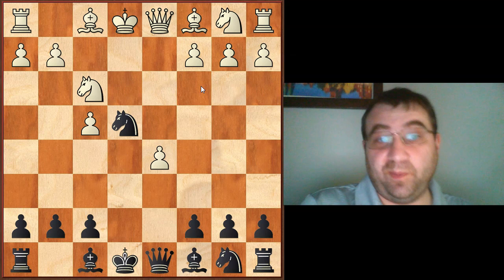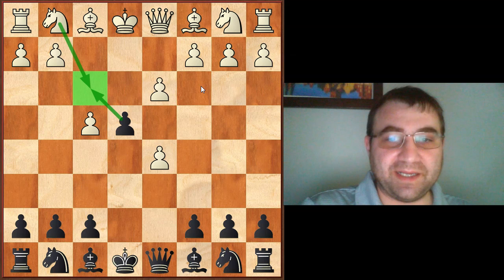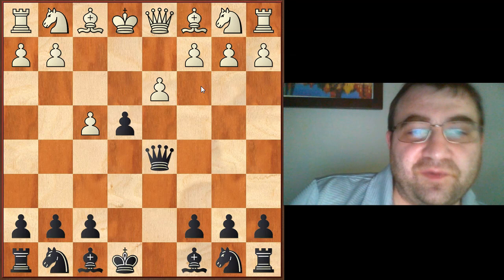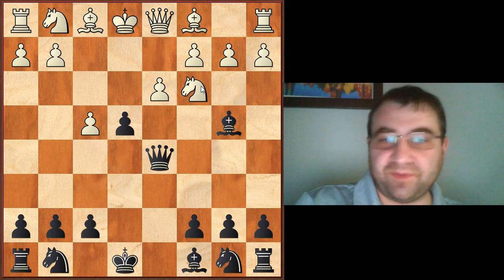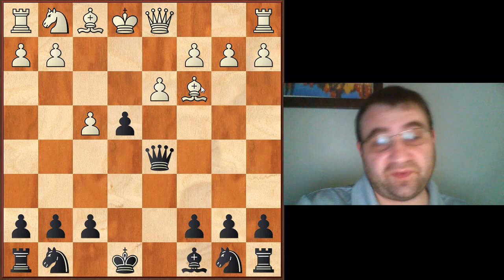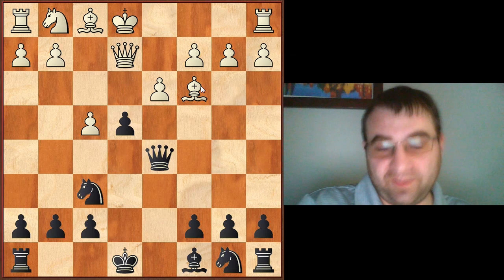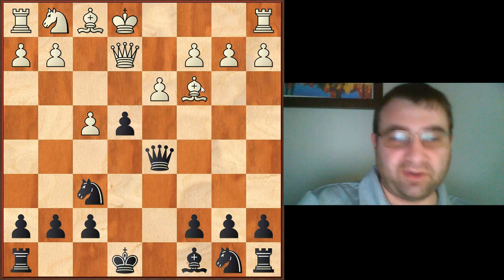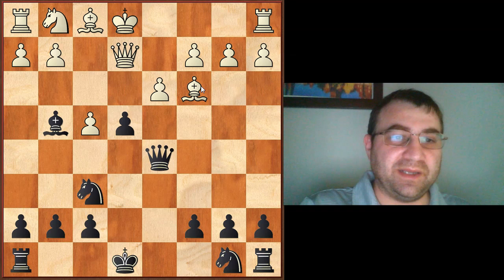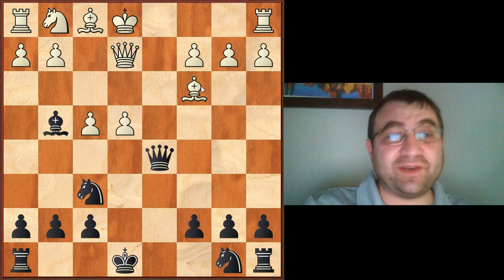White is actually up a pawn there, so that's a non-issue. You'd be forced to play Queen takes D5 because there really is nothing else — white is threatening to recapture on E4. Unfortunately, this leaves you with an exposed Queen that white can take advantage of with Knight C3. You have to play Bishop before to pin that, then after Bishop D2 you have to take that Knight. After Bishop takes, the Bishop is threatening G7, so we have to develop our Knight to F6. Then white puts more pressure with Queen to E2, and we have to attack that Queen with Bishop to G4. All of these moves are relatively forced because of what black was forced into in the opening, and then white can just ignore that Bishop and play D takes E4 — and all of white's opening problems are solved.